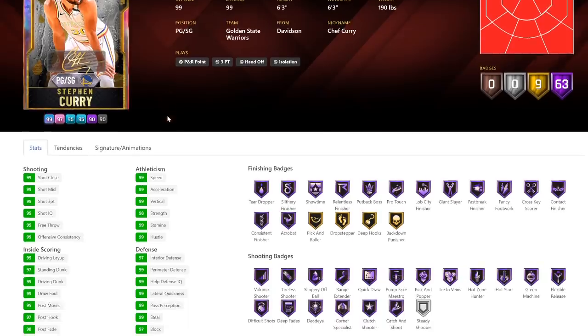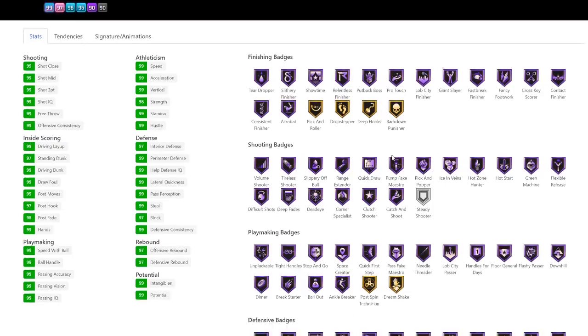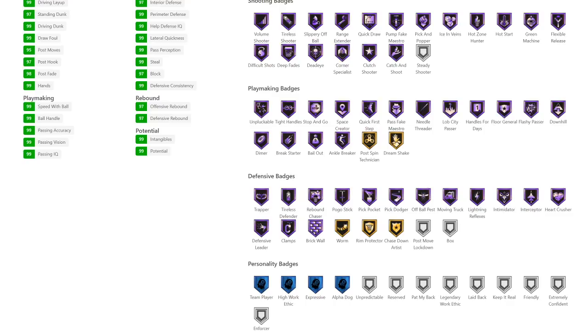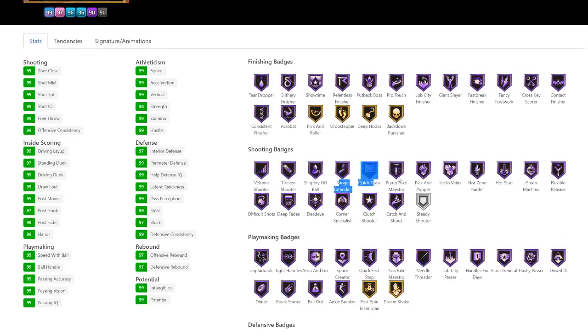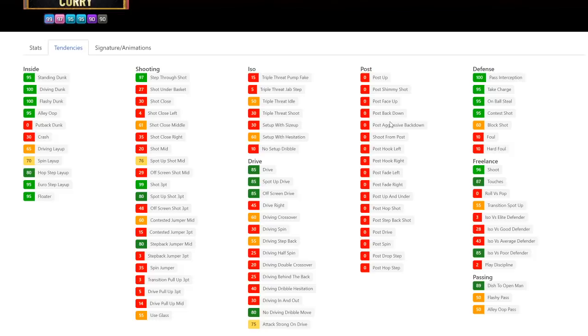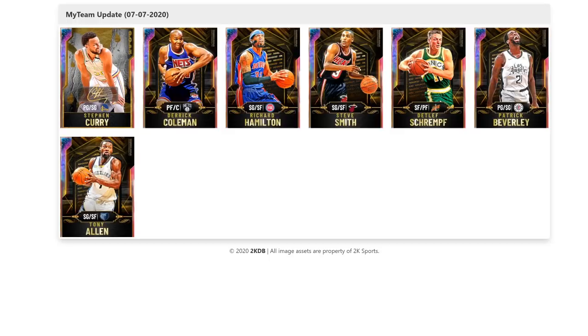And we got Steph — the reward for it all. There's no point even looking at these stats, it might as well be 99 everything. Half quick draw — he has 63 half badges. The only badges he doesn't have are steady, post-move lockdown, and box. He does have Hall of Fame intimidator, Hall of Fame rim protector, Hall of Fame clamps, every single playmaking badge, and every shooting badge except steady. He's got the Steph Curry size up and his own layup package. If you're good with Steph, he's definitely going to be usable and a lot of fun.